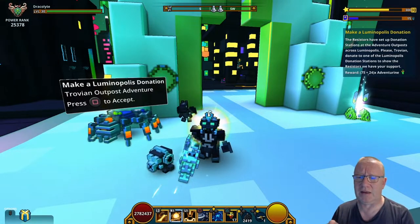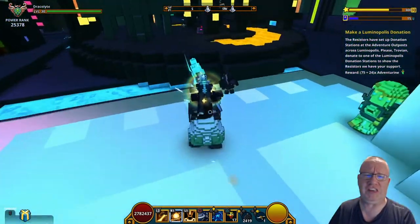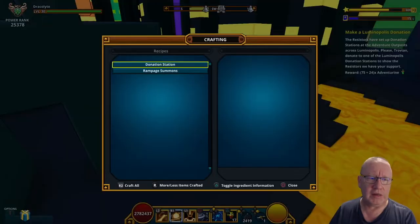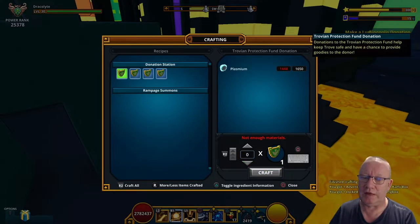Basically you get a daily quest like this — make a donation in Luminopolis. Go to the donation station and simply donate, and you will have done that daily quest.